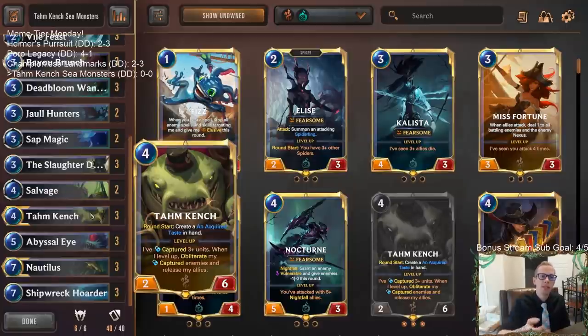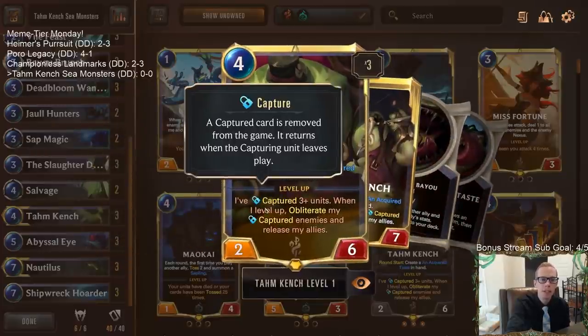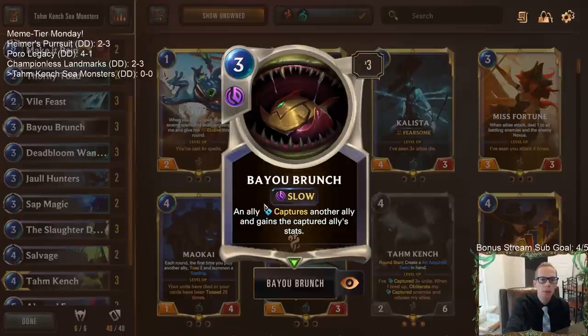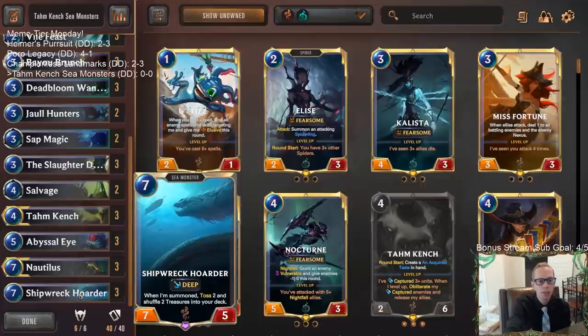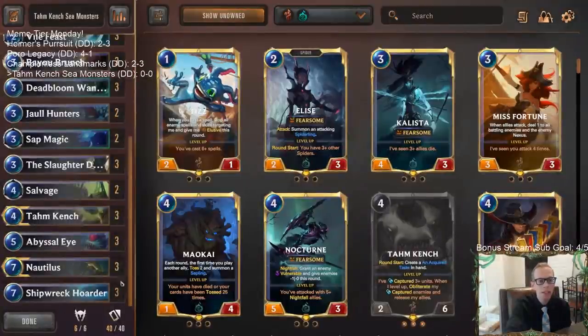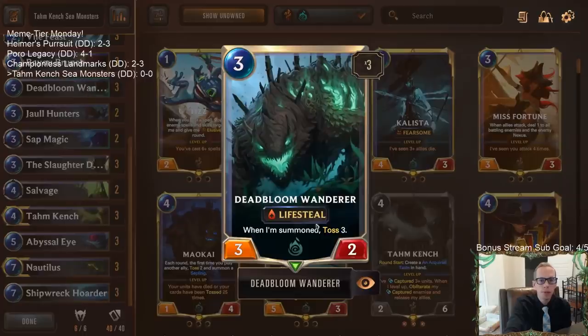Tom Kench is usually going to be trying to use Acquired Taste and eat all of your opponent's units — that's what you're thinking about with this card. But we're going to be combining this with Bayou Brunch. We got a couple of combos with Bayou Brunch; we're playing all three copies. The combo is Tom Kench eats the Shipwreck Hoarder, levels up, spits the Shipwreck Hoarder back out, and we get even more treasures. We can grow Tom Kench into like a 10/7.